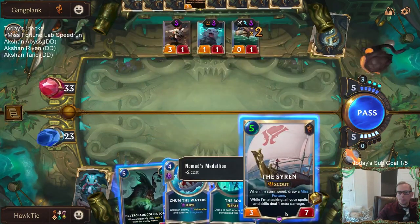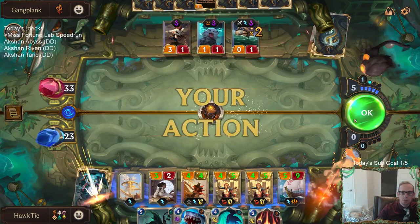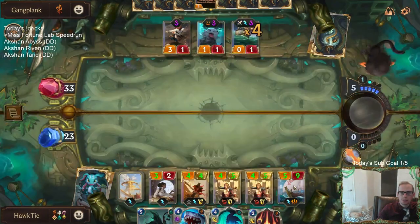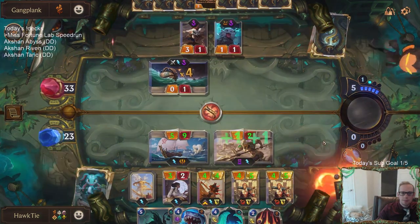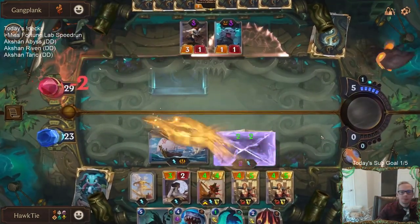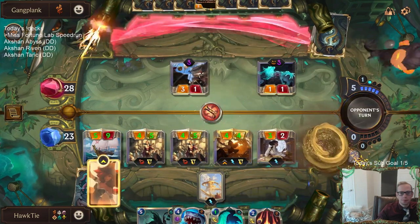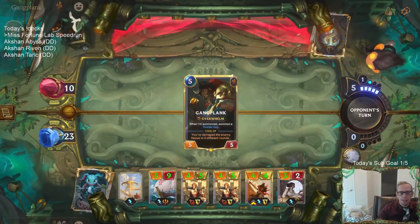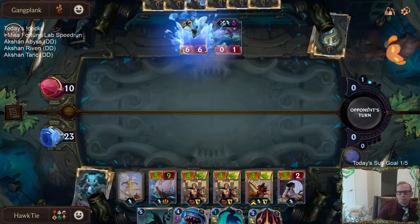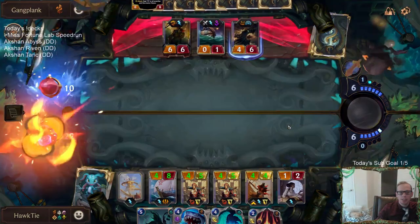I want to play Misfortune but that's so many Powder Kegs. May need to just attack and try to blow those things up - that's too many Powder Kegs. I need more hands. Find me a Flame Ring - look behind you, a three-headed monkey! Gangplank's leveled up. This Siren's pretty awesome - summon two more Powder Kegs, that's not good.